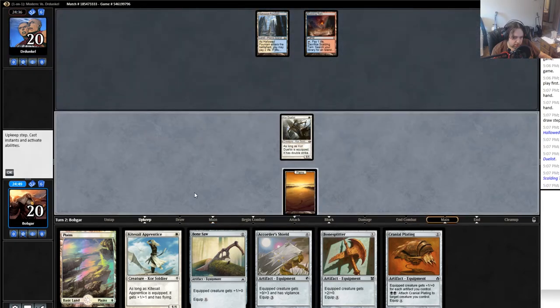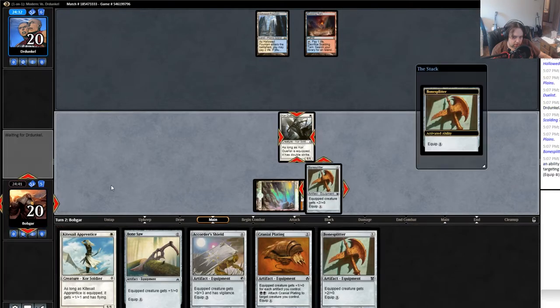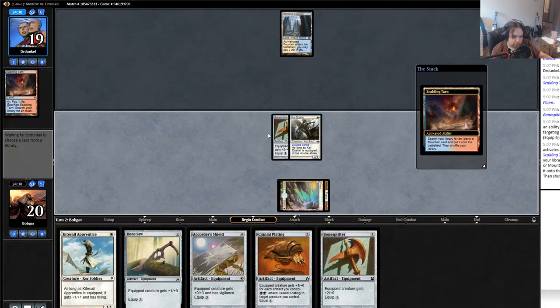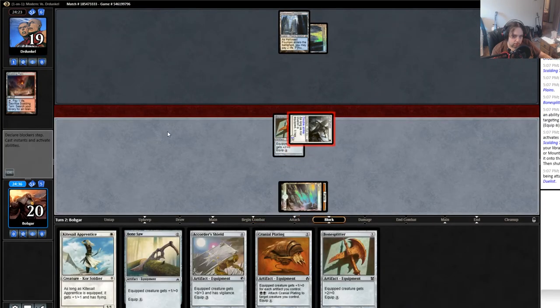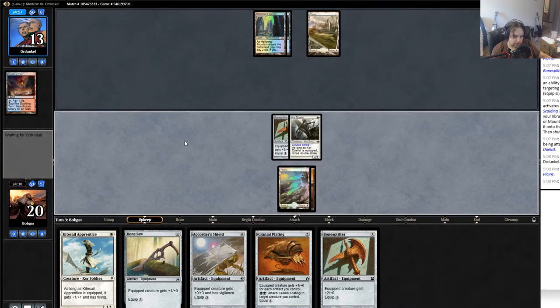I'm gonna try Bonesplitter — this is where it gets awkward. Looking at his colors, he probably just has removal. He takes it and goes to 13. All right, maybe he doesn't have removal. Blue-White though — given it might be Blue-White Control, I'll try not to play into it too much.